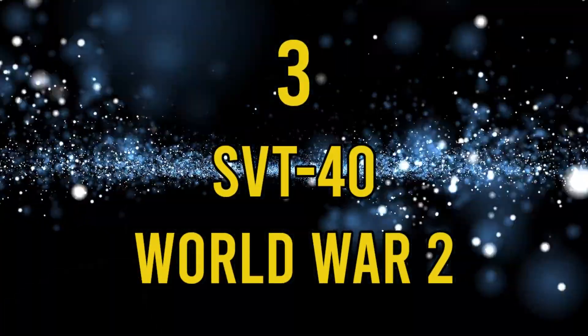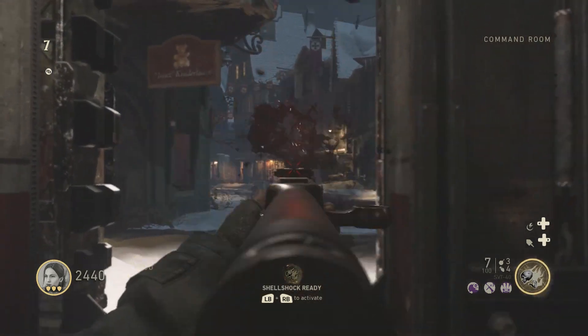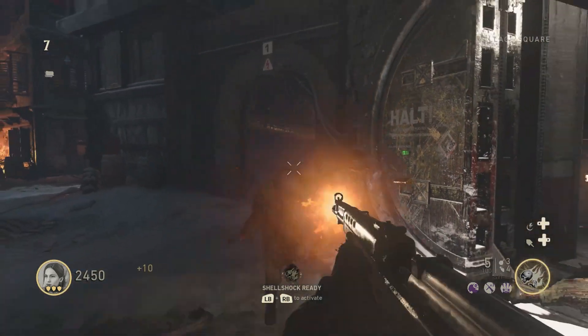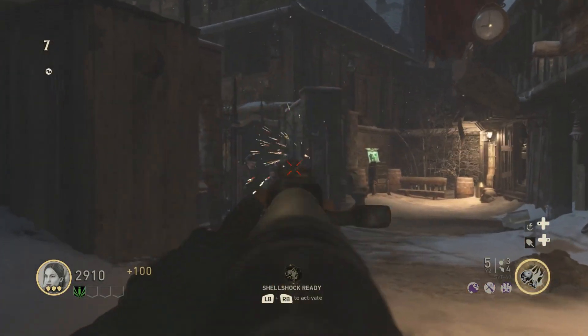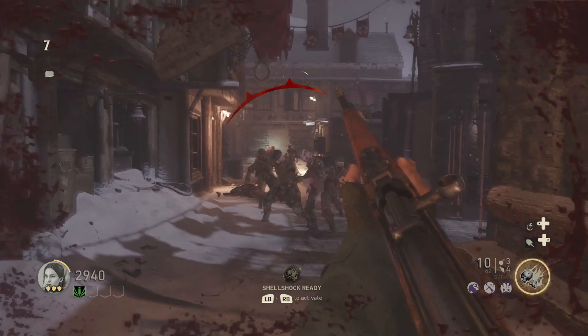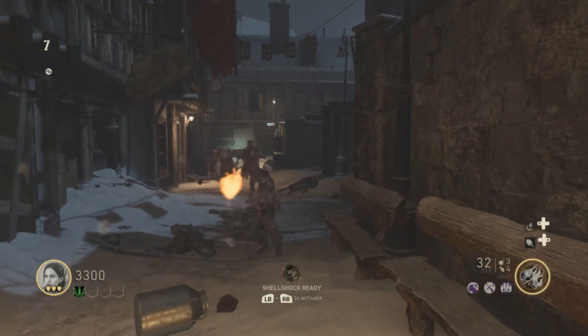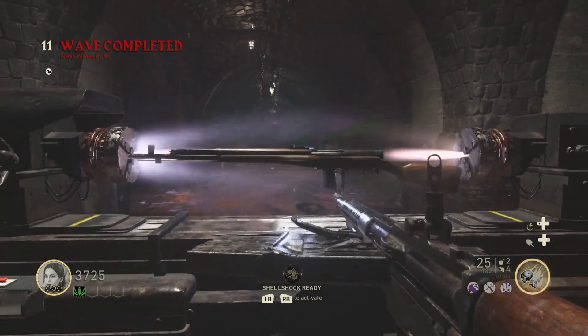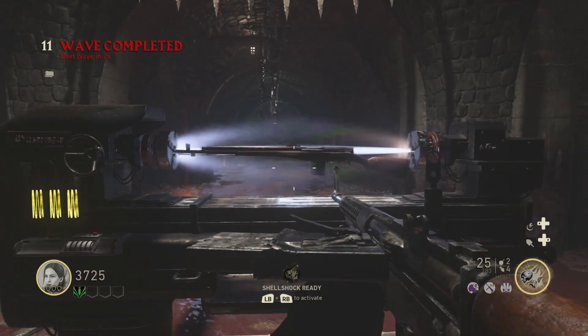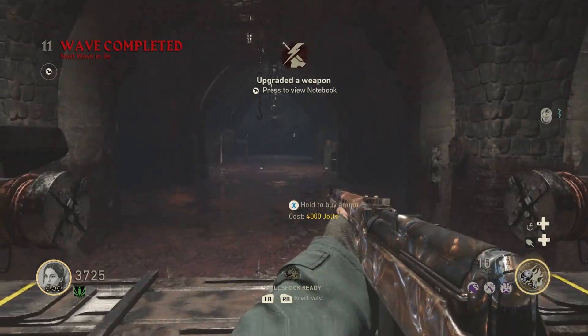Number 3: the SVT-40, World War 2. The SVT was close to appearing on my worst guns list, and without an upgrade it can be fairly rubbish in zombies too. You can have the semi-auto rifle as a starter weapon or buy it in the village square. It'll take a couple of shots to take a zombie down and isn't really a viable option when it comes to taking on a horde. However, upgrading it gives you the AVT-40 — an automatic version with a huge buff to damage, so much so that it becomes one of the most powerful weapons in the game.